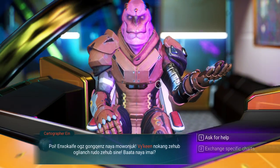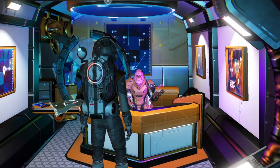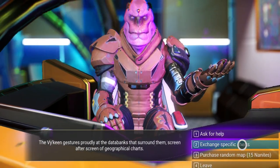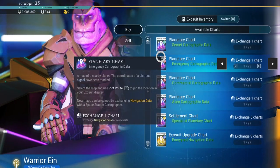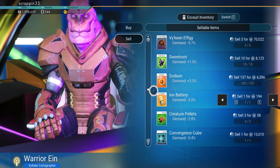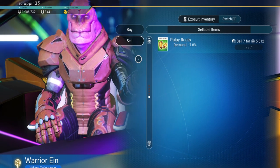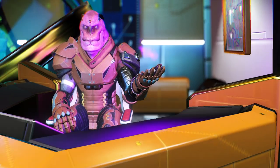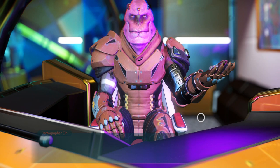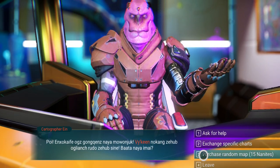We're going to sell this back to him — whoops, I accidentally asked for help. So we're going to sell him back this map and buy another one, because we're looking for a specific map. Usually how this is done is you just buy a random map, so we'll do that.